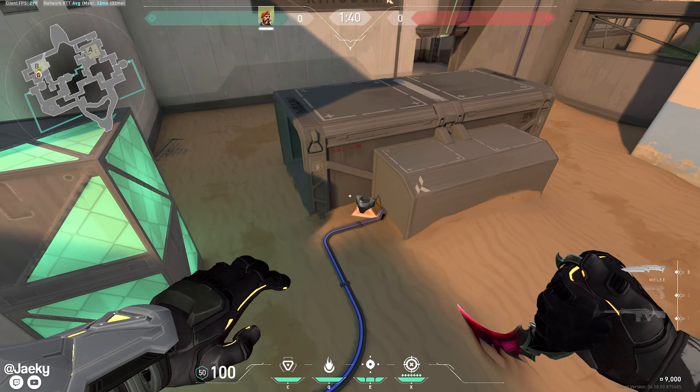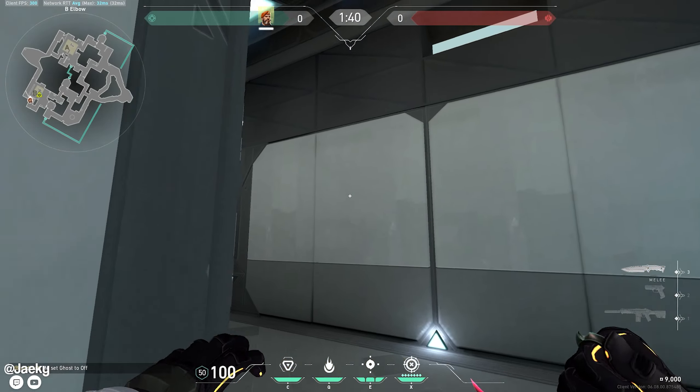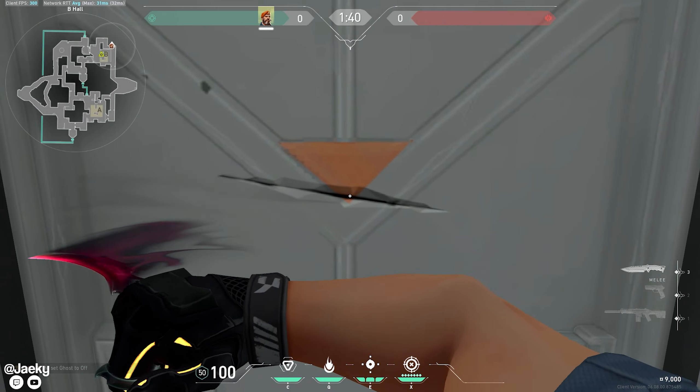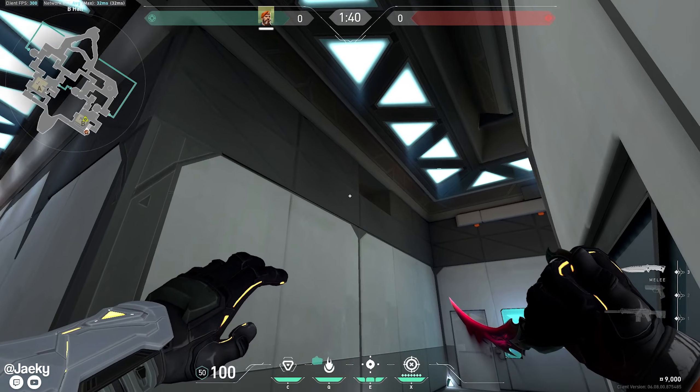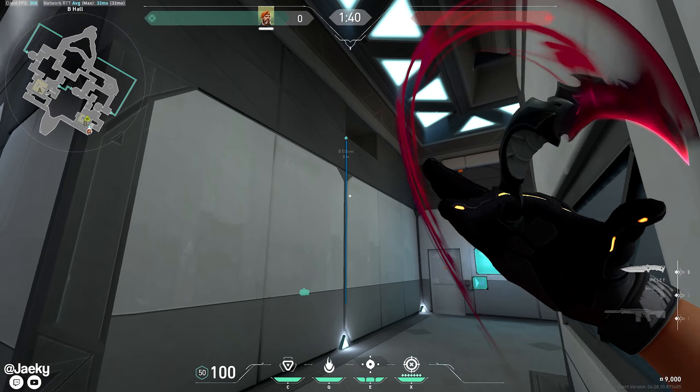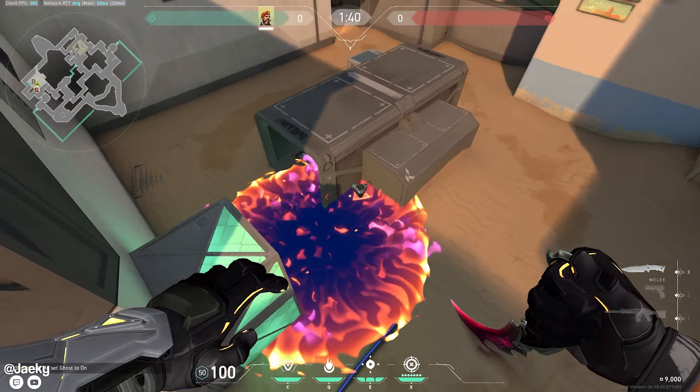This is how to molly the long plant from elbow using the new window they added. Find this doorway, put yourself in the middle of the triangle, and aim at the bottom left of this window.